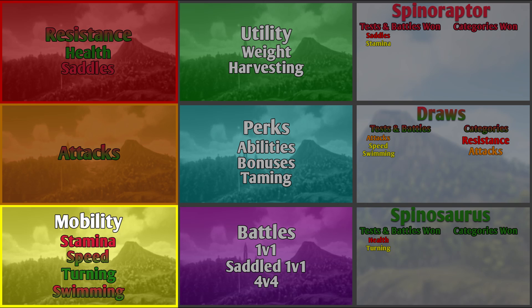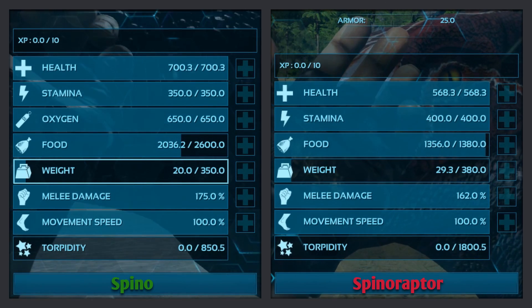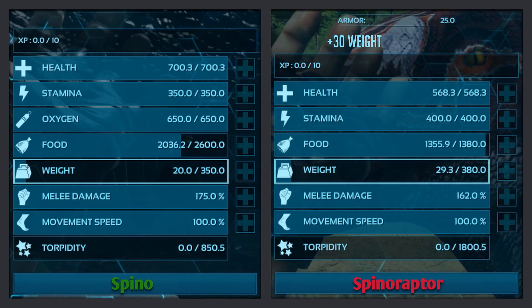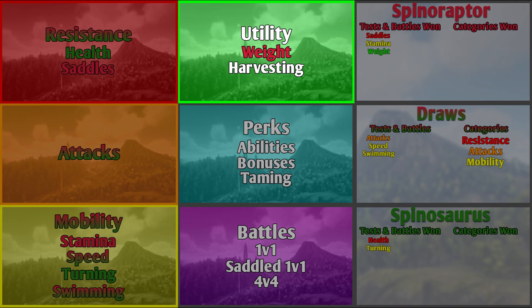The mobility category is a draw, with 1 win per creature. The next category is utility, and the first test is weight. The Spino has 350 weight, and the Spinaraptor has 380 weight — 30 more than the Spino. The Spinaraptor has 109% of the Spino's weight. The Spinaraptor wins this test.